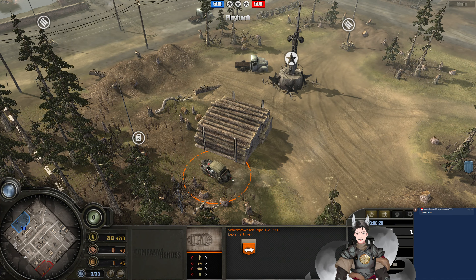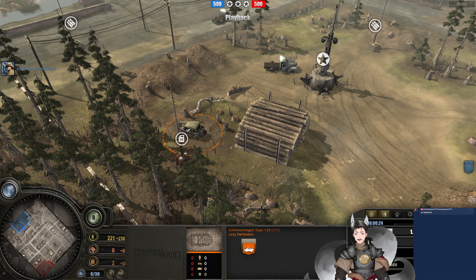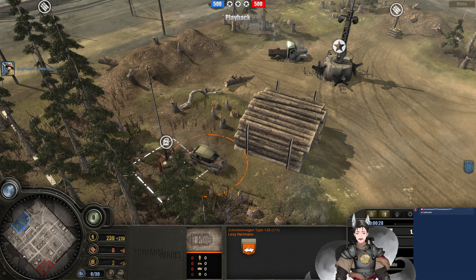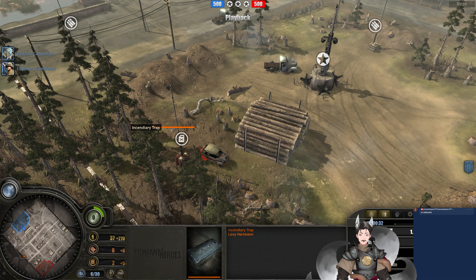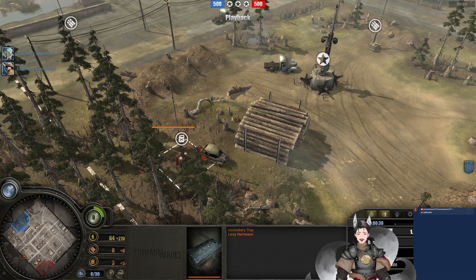The Schimmwagen is actually the less common vehicle that they use. We've got Incendio Traps immediately being deployed on the field, so we do have Scorched Earth being selected. The Incendio Trap does act like a landmine, so it can be triggered and placed anywhere. It's generally hit or miss.